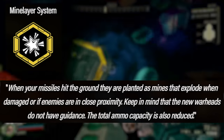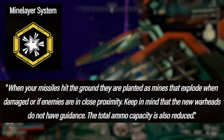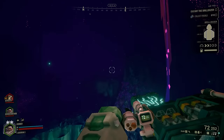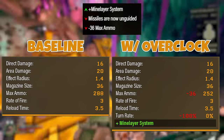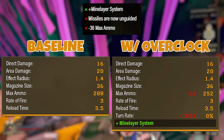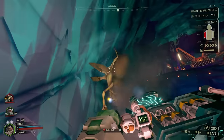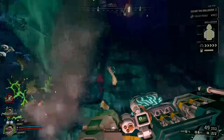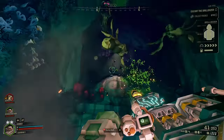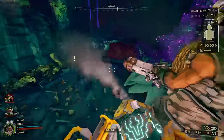The second balanced overclock is the Mineslayer System: 'When your missiles hit the ground, they are planted as mines that explode when damaged or if an enemy is in close proximity. These new warheads do not have guidance, and total ammo capacity is also reduced.' It costs minus 36 maximum ammo and removes tracking from fired projectiles, meaning rockets go exactly where you aim with no post-fire guidance. This allows for defensive trap placement for bugs to trigger, a contrast to the weapon's normally aggressive playstyle. However, firing directly at an enemy causes the mine to explode on impact, increasing damage significantly. Adapting to the loss of tracking takes time, but mastered, this overclock works extremely well both defensively and offensively.